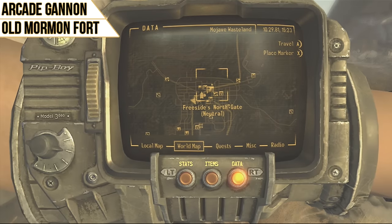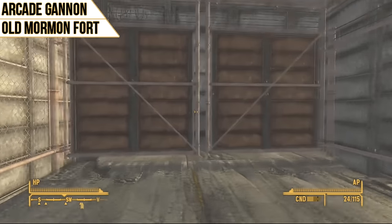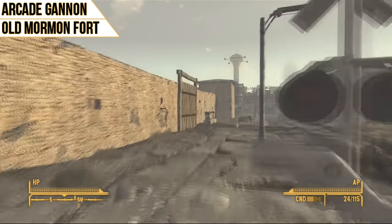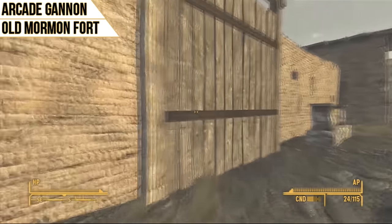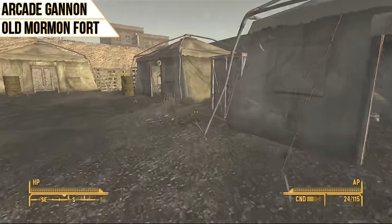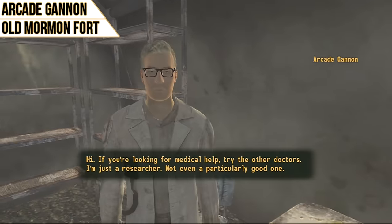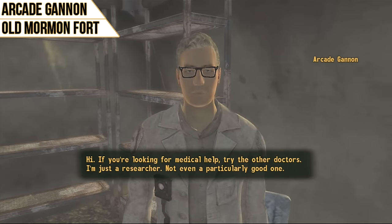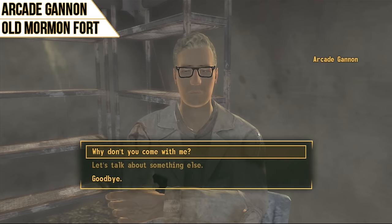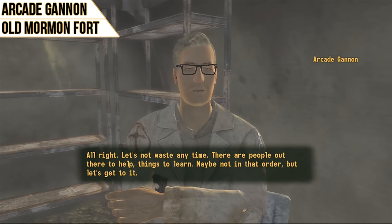Your third option is Arcade Gannon. You'll find him at the Old Mormon Fort in Freeside, and your speech is going to have to be 75 or higher, or your intelligence three or lower to get him to follow you. He's one of the most useful companions in the game because he can suit anyone's play style. His perk is called Better Healing, which gives you 20% more health from all health items you use. You can stack this with other perks for huge rewards, which is incredibly beneficial in hardcore mode or on harder difficulties.